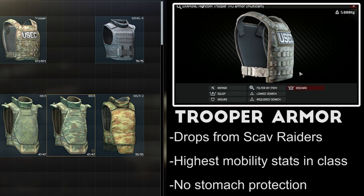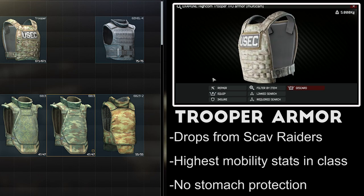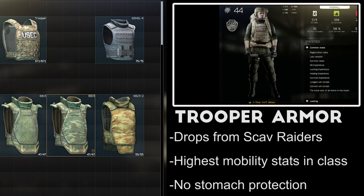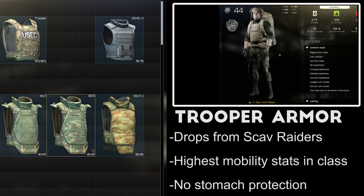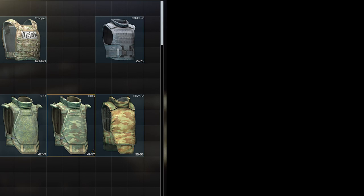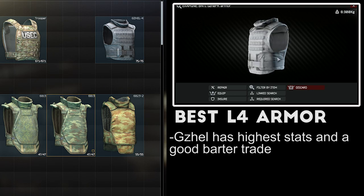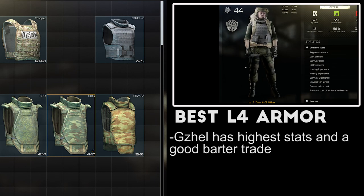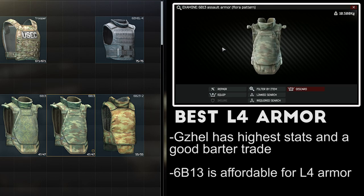The High Comm Trooper armor is not sold by any traders, but it's a very common drop from scav raiders in the labs. It's an oddity because it's the only dedicated body armor in the game, aside from armored rigs, that does not protect the stomach. It has good durability at 70 points and both the highest repair and mobility stats of all Level 4 armors, but the fact that it doesn't protect the stomach is a huge drawback. My top pick of the Level 4 armors is easily the Gazelle — nice mobility stats, high durability, and one of the best barter trades in the game. If you get a coffee or a gold chain, buy the other on the flea market and make the trade for the Gazelle for about 30,000 rubles. Alternatively, the 6B13 is among the most cost effective to buy straight up from traders.